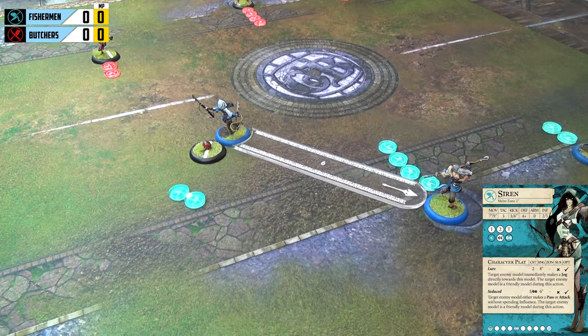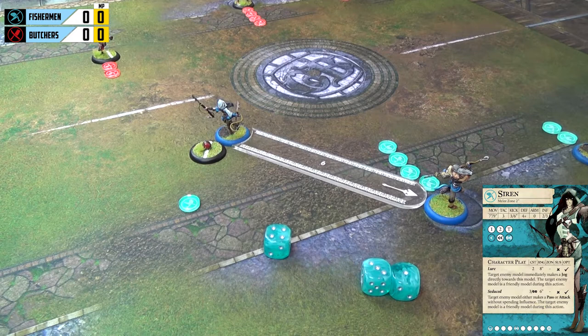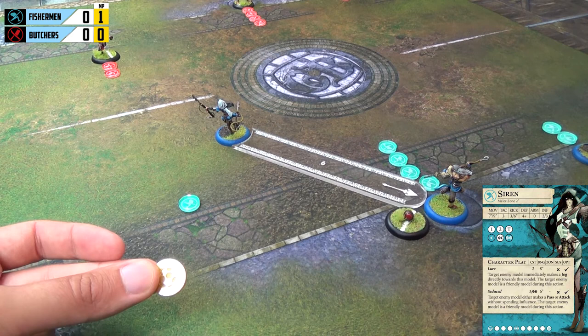We need a four or above for the kick to work. We get a one, a three, but fortunately a four — we only need one success for it to work. That ball makes its way to Shark, and we earn a point of momentum. Momentum is a currency for special actions in the game. Rather than overcomplicating things, we'll keep hold of it since momentum also gives you an advantage at the end of the turn when deciding who goes first next. Siren has one influence left, which she's not really going to use.